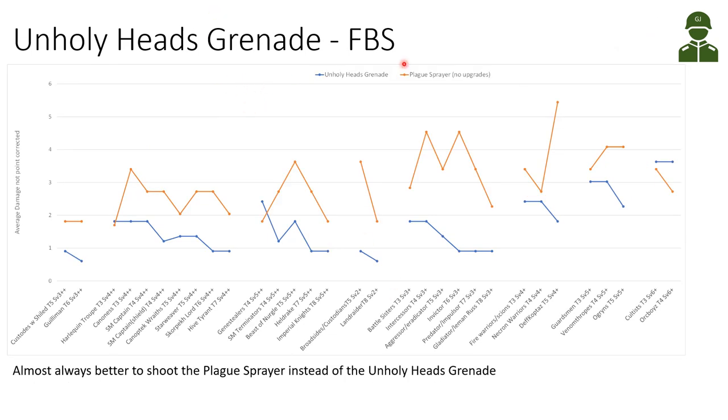Looking at the Foul Blight Spawn and his special once-per-battle Unholy Heads Grenade: here is the expected damage of the Unholy Heads Grenade — it's 2D6, so I'm assuming seven shots on average. Compared to his plague sprayer with no upgrades, there are not many situations where he would be better off throwing the grenade. The plague sprayer also has a 12-inch range while the grenade is limited to only 6 inches. So it's almost always better to shoot with a flamer weapon instead of the Unholy Heads Grenade for the Foul Blight Spawn.